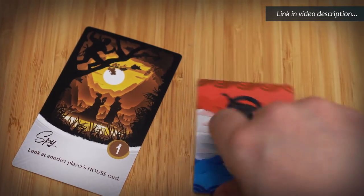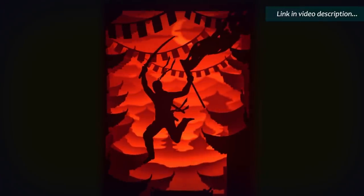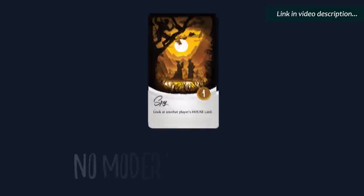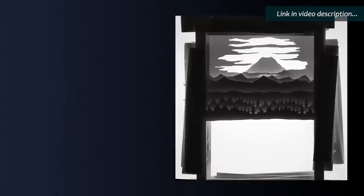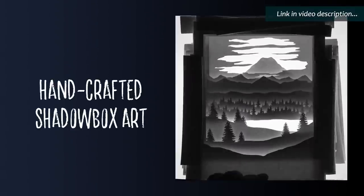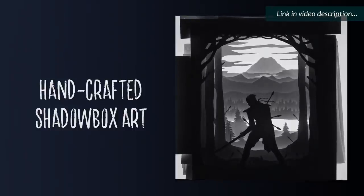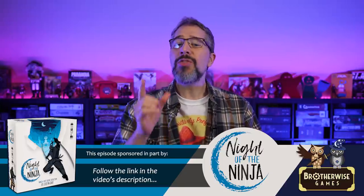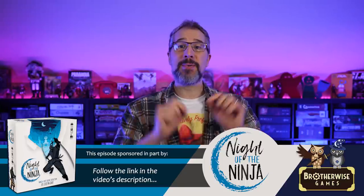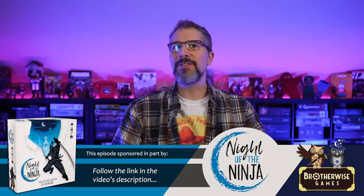A spy or a mystic can gain valuable information, but only an assassin or shinobi can cut down an opponent. To win, you'll have to figure out who can and can't be trusted, trick your opponents, and fight for your house. It's lightning fast, requires no moderator, and supports up to 11 players. Every card features paper-craft art in a shadowbox style by Ben Charman, intricately hand-cut and photographed to create a unique, evocative visual style. Night of the Ninja Early Access pre-orders are coming soon, with the game scheduled for shipping to US retailers this September. Follow the link in this video's description to receive a pre-order alert directly from brotherwisegames.com when the game becomes available.